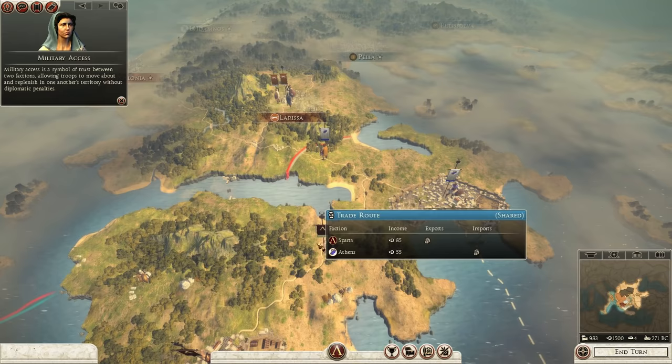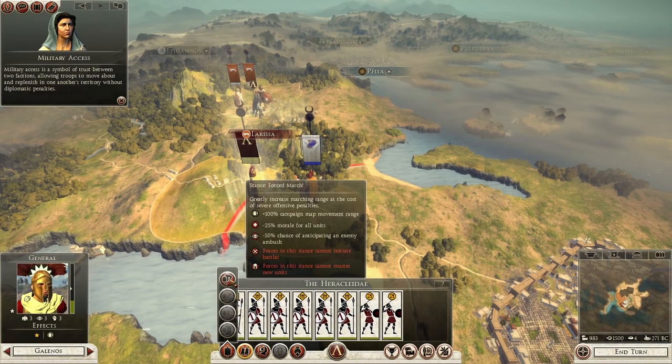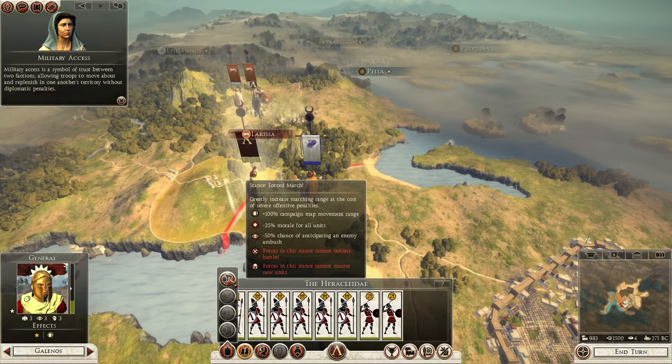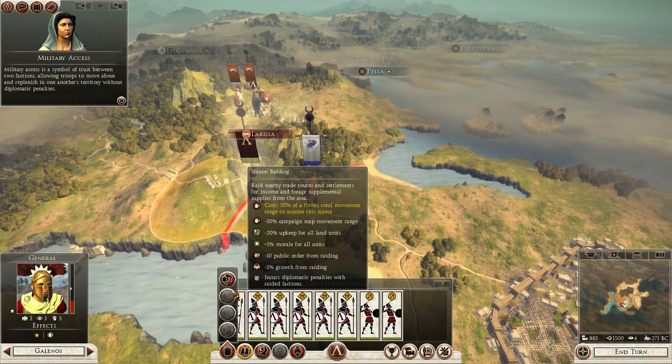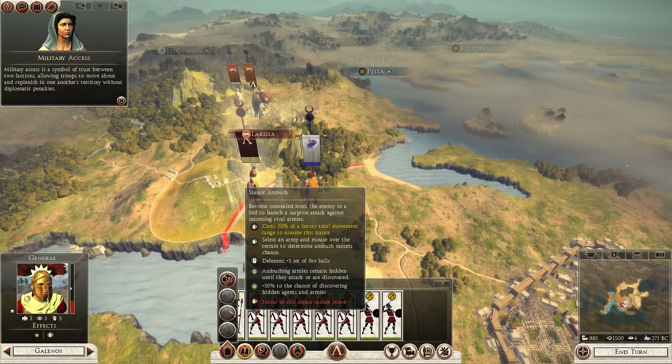Athens joins the war against Epirus, which is good. I'm going to bring my Spartan force around to form up with them. Reading the stance options - Force March gives plus 100% campaign map movement range but minus 25 morale for all units and minus 50% chance of anticipating enemy ambush. Raiding gives minus 20% upkeep for all units, plus 5 morale, but minus 10% public order and minus 5% growth, and incurs diplomatic penalties.